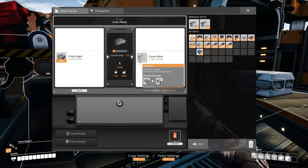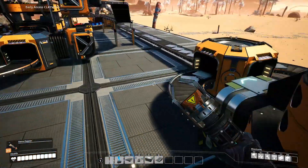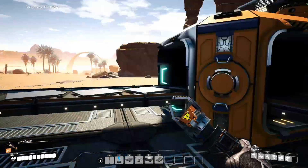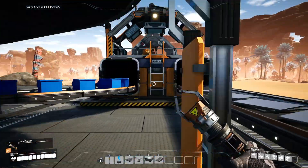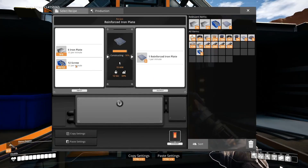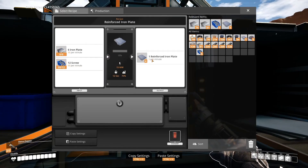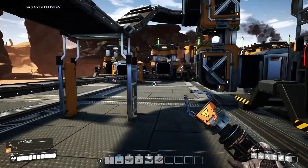We're needing 30 of these plates. I have basically these kicking out 40 plates. These 40 plates going down here will go into this lovely assembler creating reinforced iron plates with screws. We automated the screw production last time.